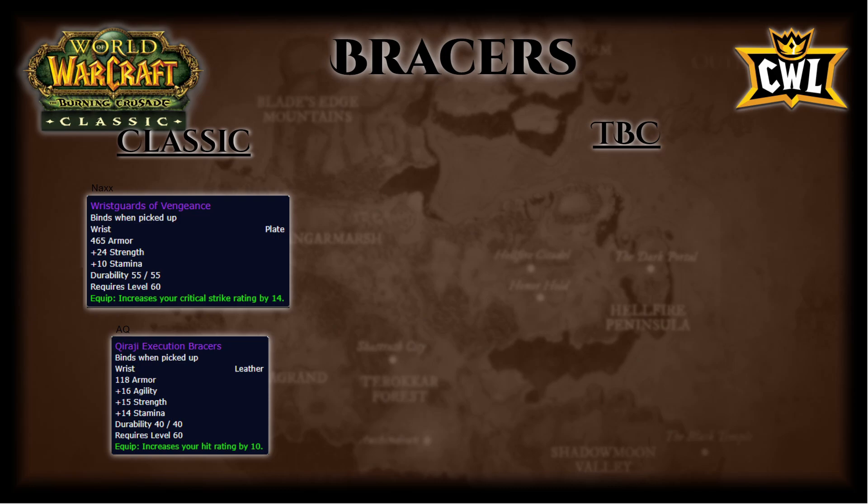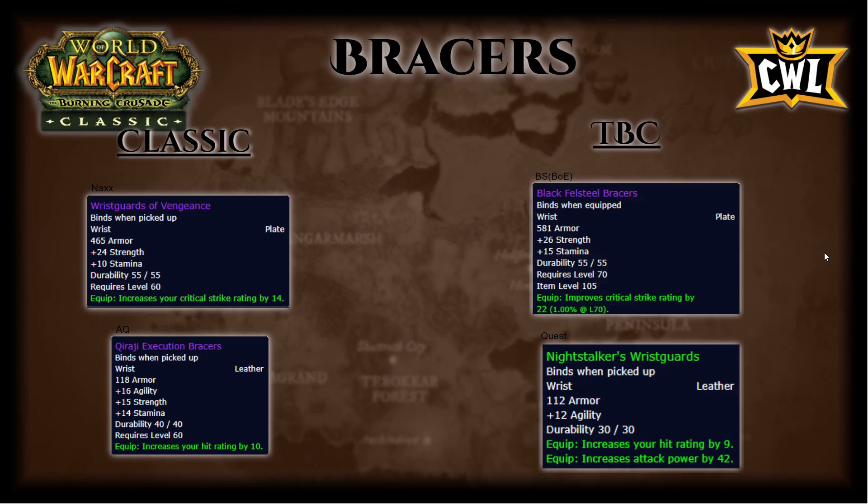Bracers: out of Naxx, Wristguards of Vengeance — 24 strength, 10 stamina, 14 crit. AQ Karaji Execution Bracers — 16 agi, 15 strength, 14 stam, 10 hit. TBC side: two blacksmithing BOEs — Black Fell Steel Bracers with 27 strength, 15 stam, 22 crit. Also a quest item, Night Stalker's Wristguards — 12 agi, 9 hit, 42 attack power. Wristguards of Vengeance are really good — if you don't need hit and can get them, use them until you can afford Black Fell Steel, which can be pricey but very worth it. In the meantime use Night Stalkers from the quest around level 64.